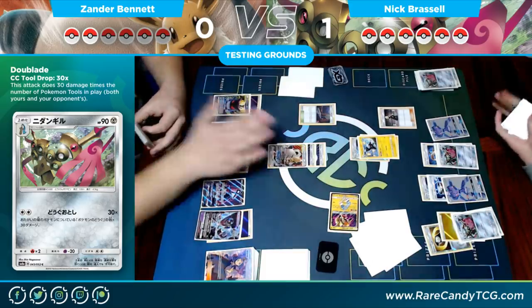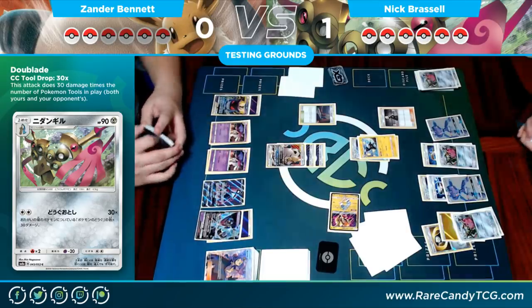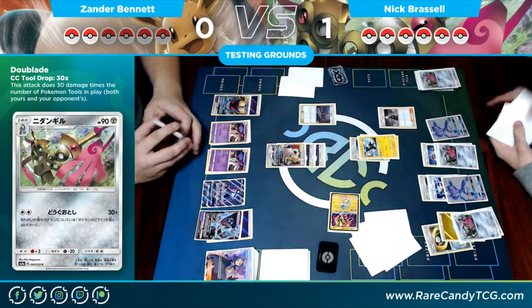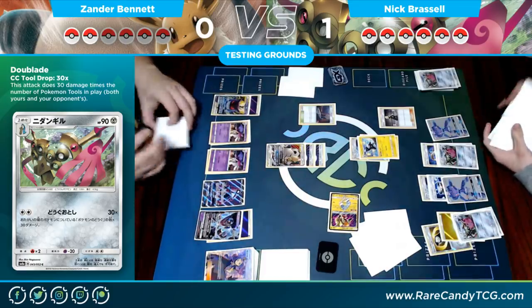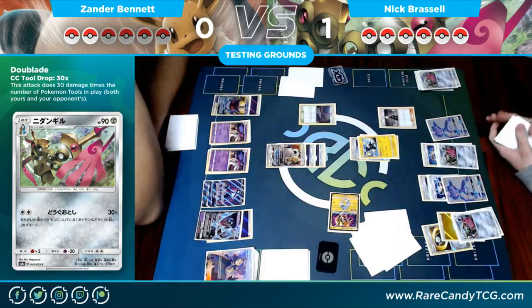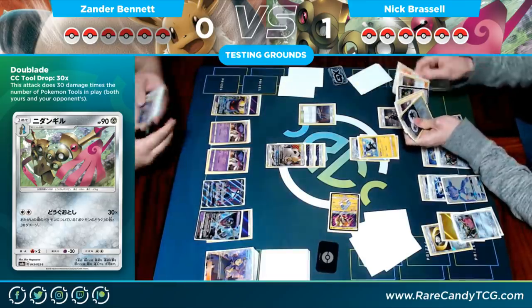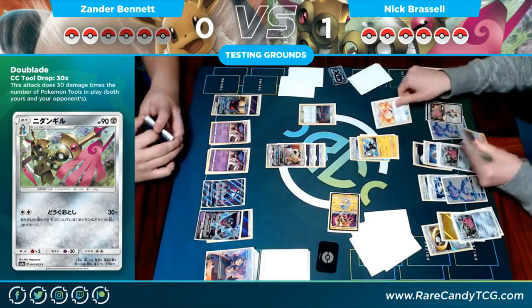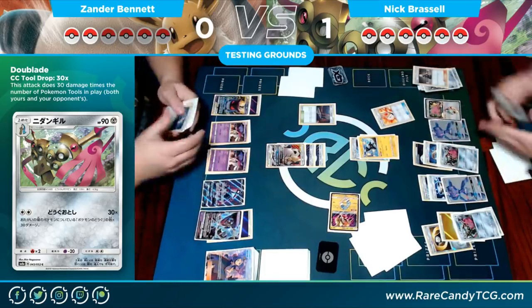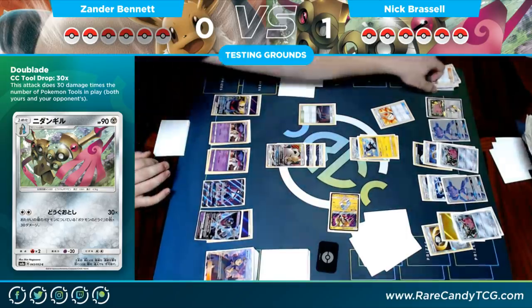I remember agonizing over whether to put the tool down, and then next turn we didn't even remember that opponent's tools counted. That's what we were talking about as he shuffles. Cynthia gets him six cards — he's got two attackers ready but would like a Rescue Stretcher for a Double Aid. The Ditto will work because it lets him evolve into another Pokémon. Adventure Bag — he's looking through his deck. He has a Frying Pan and that might be it for tools.